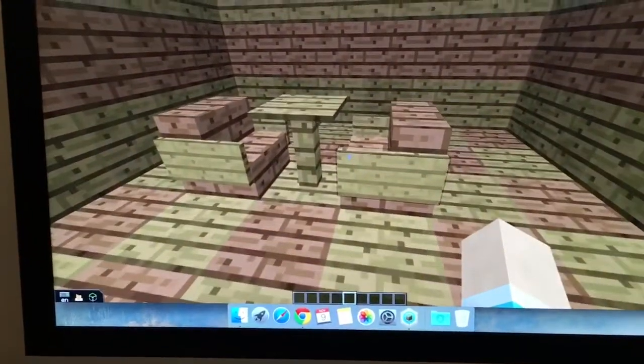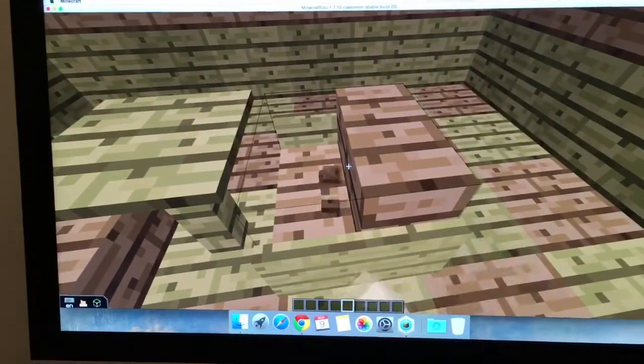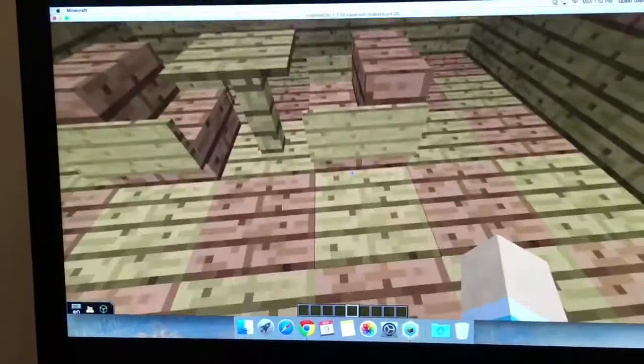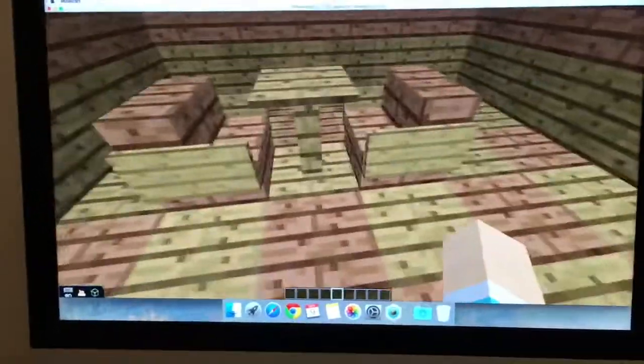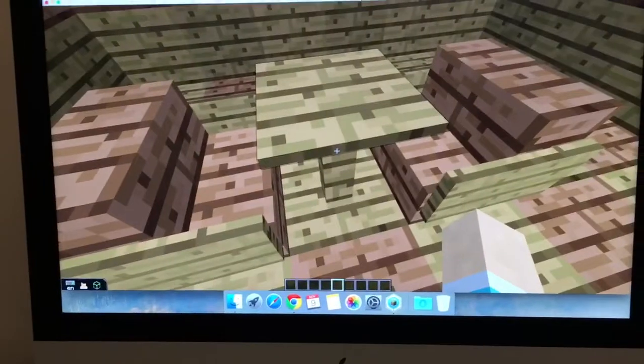These are chairs — they're made of jungle wood stairs with signs placed on either side of them. The table is an oak fence with a pressure plate on top.